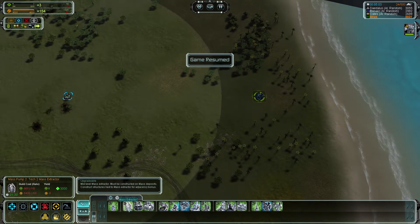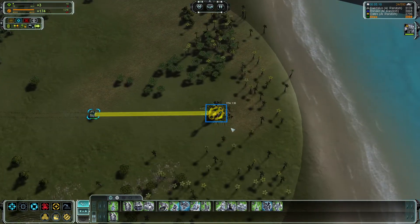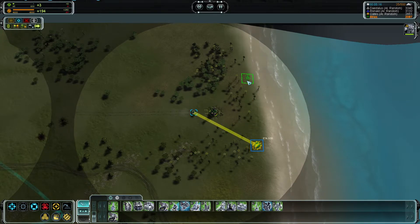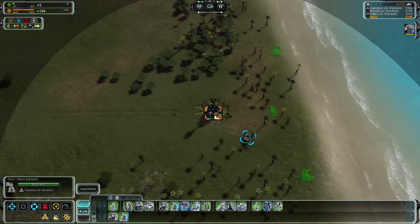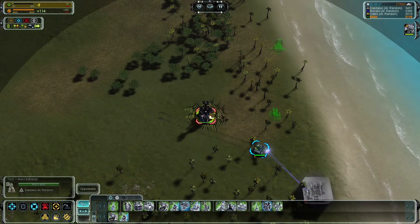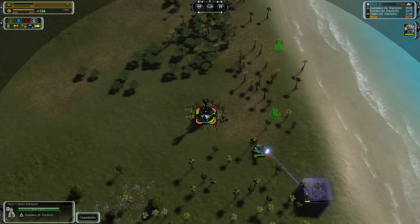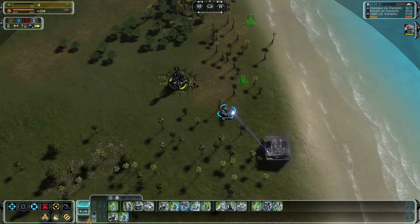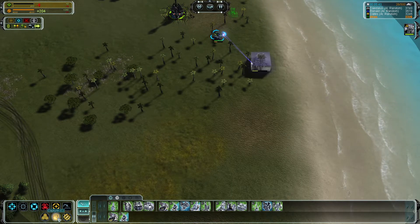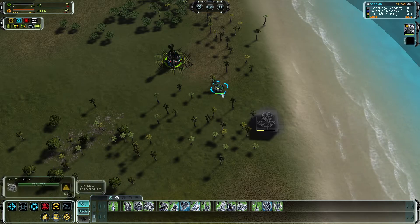So we're going to have this level two engineer come over here and build this mass extractor. Then we'll have him build some turrets right out here in front, and anti-air just because. That's not ours — that is the enemy's. I've been talking and not really focused. So what I'm going to do is just capture this thing. I have my engineer — you can see the progress bar — done. Now it's ours.